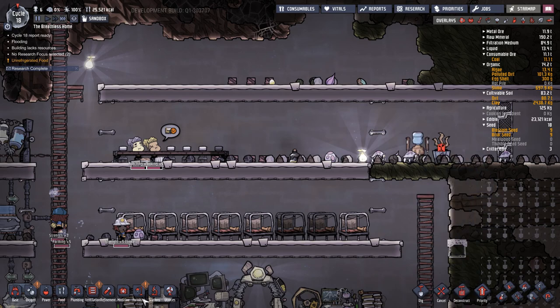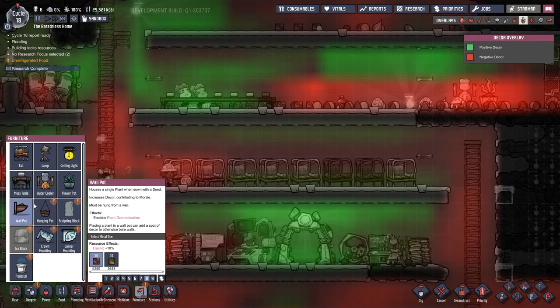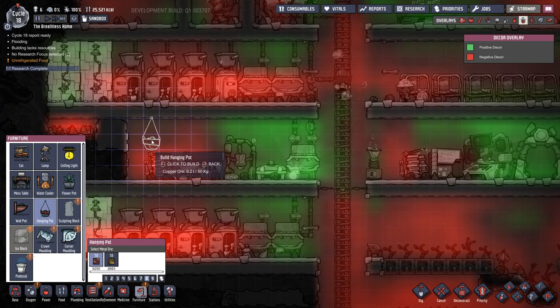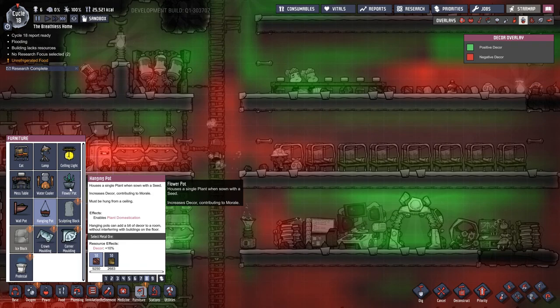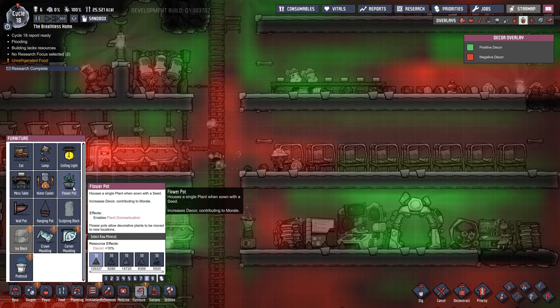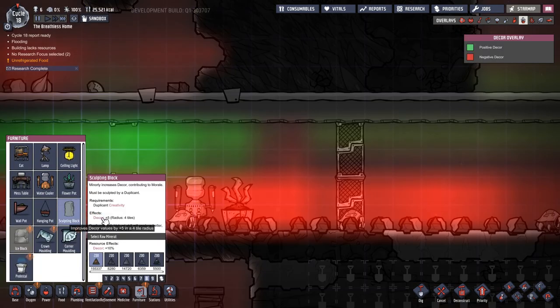If they come in here during downtime, they have a drink from the water cooler, stand around and have a chat — that's one more morale bonus on top of that. We've got all sorts of new decor items. We have a wall pot which is basically the same as a flower pot except you attach it to a wall. We have a hanging pot which literally goes anywhere — it just hangs off the background layer. We have a sculpting block which is built out of metal and has a decor of plus five with a radius of four tiles, compared to our flower pot which has a decor of zero.